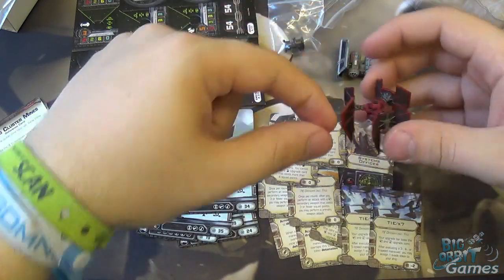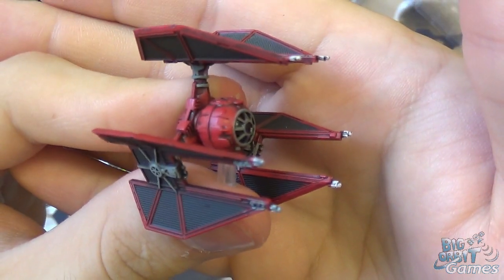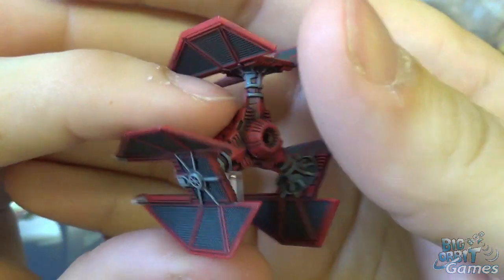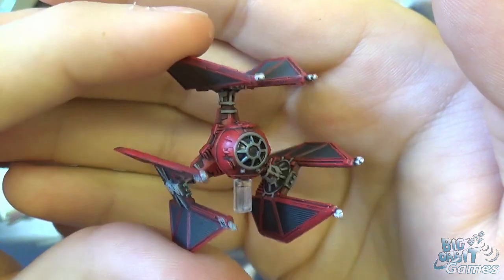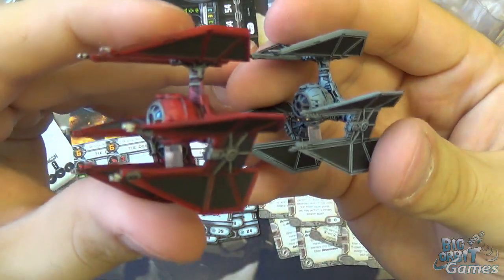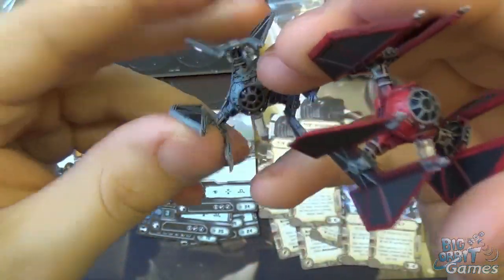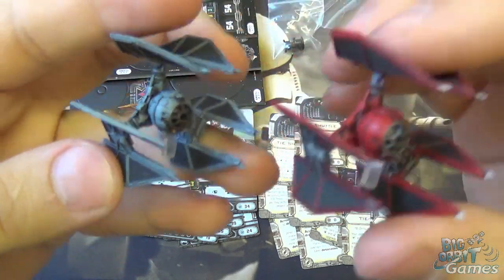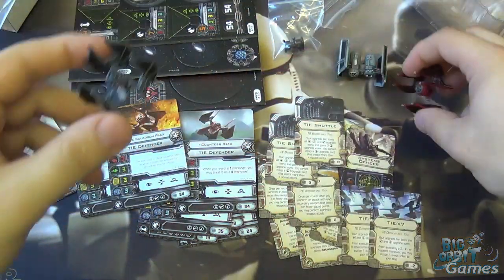Then we have the TIE Defender, which is quite different — it's a bright red. Let's bring that up to camera. FFG tend to paint these really nicely. The only downside, as I always point out, is there's no engine glow — but I'll let them off. It's a nice dark red colour; it looks a bit lighter on camera. Comparing it side by side with the standard TIE Defender in its Return of the Jedi blue colouring, going from blue to red is quite a difference. I think in red it looks really cool. Otherwise the model sculpt itself is identical.